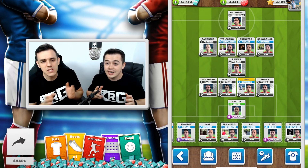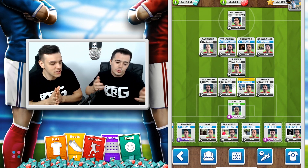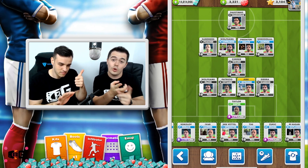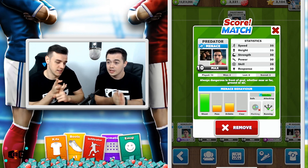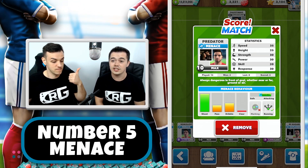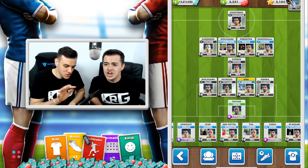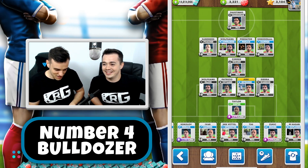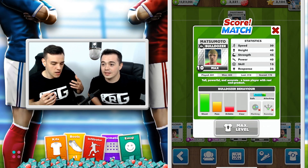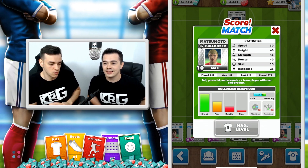Number five in our top — but wait, before we start, what do we take into consideration when we made this top? We are focused on the power and on the skill, and if you watched our previous episode, you should know why. Menace is placed on our fifth position because the power is 30 and the skill is 20. Number four is the one and only the Bulldozer, who has power 40. Even though the skill is not high enough, he can score with direct free kicks.